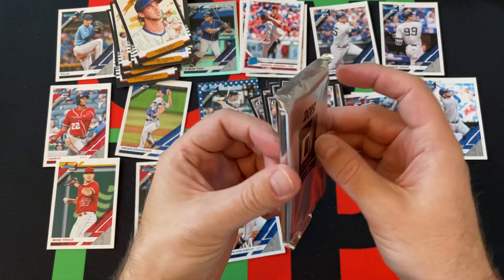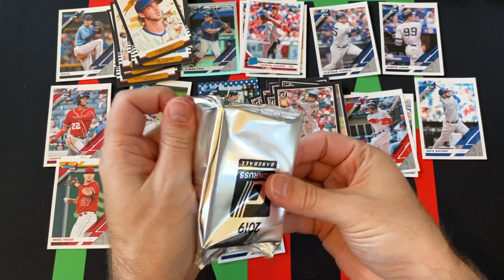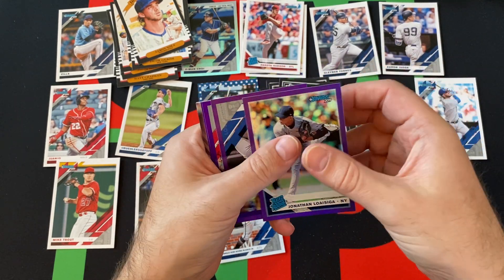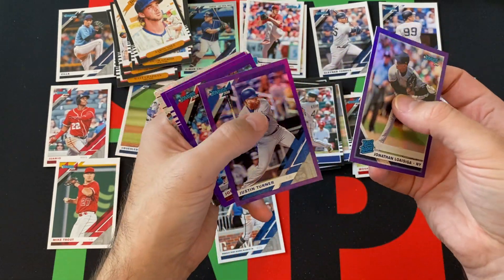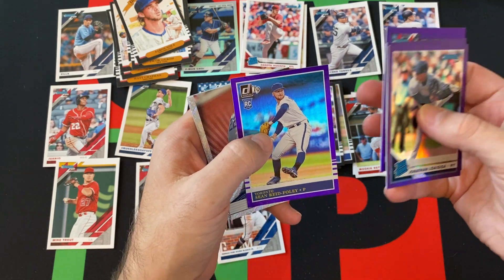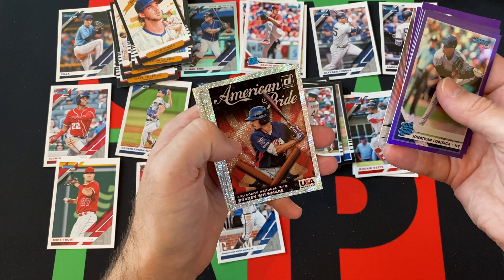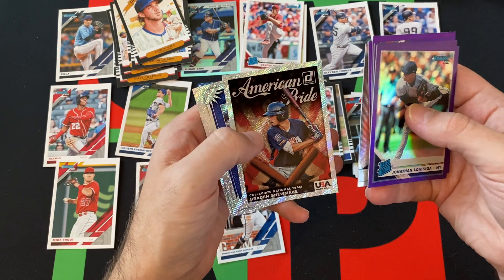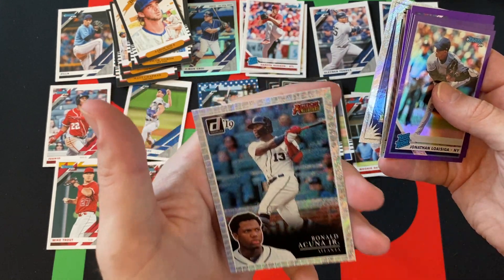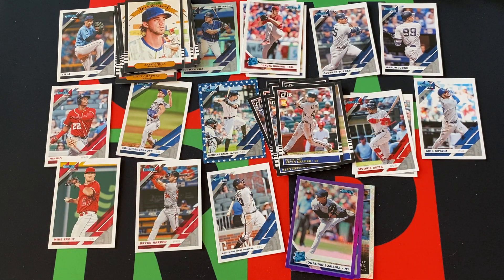Alright, here's our parallels — these are purple and raptures, so hopefully we'll get one of the big rookies in these parallels. Jonathan Loaisiga — not exactly the guy we were looking for, but okay. Then we got Justin Turner, Joey Votto, and 85 design rookie Sean Reed Foley. Then we got Clayton Kershaw Franchise Features, Collegiate National Team Brandon Shoemake, Nolan Arenado Elite Series, and Ronald Acuna Jr. Action All-Stars. Some cool stuff — definitely pulled some cool stuff in here.